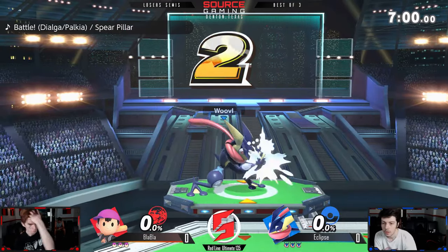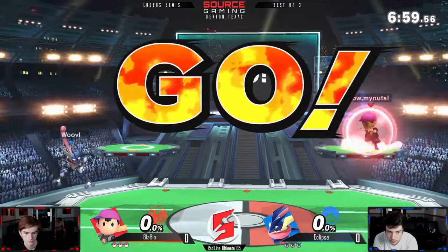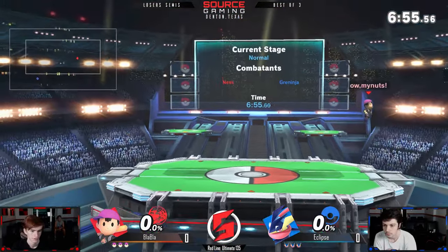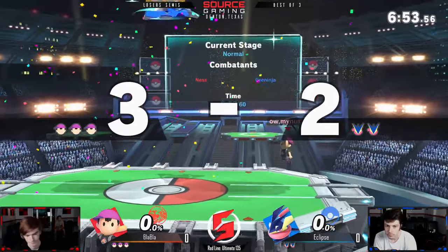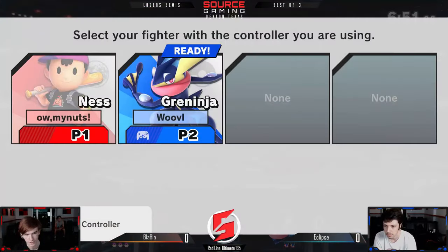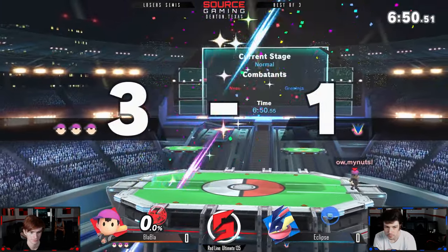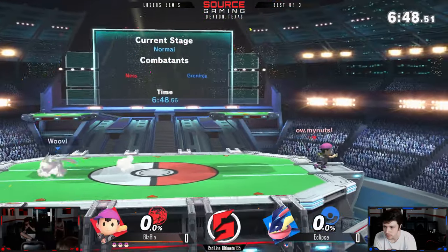Greninja can also easily cheese offstage with his up B and some of his other moves. But I guess we're button checking — well, now it's a super button check. You guys, he was just making sure the controller was working.